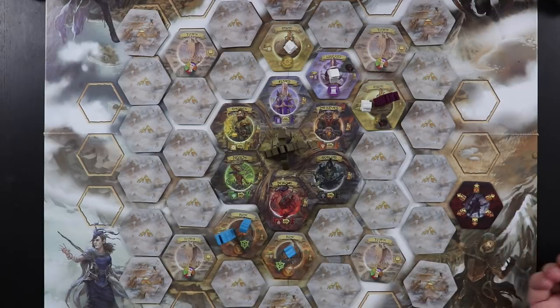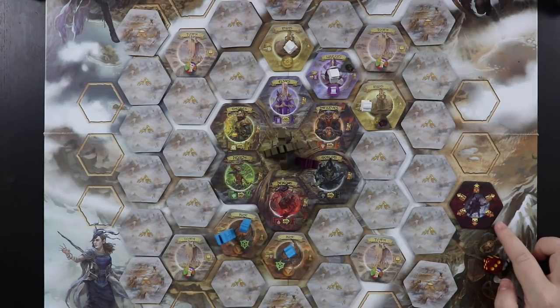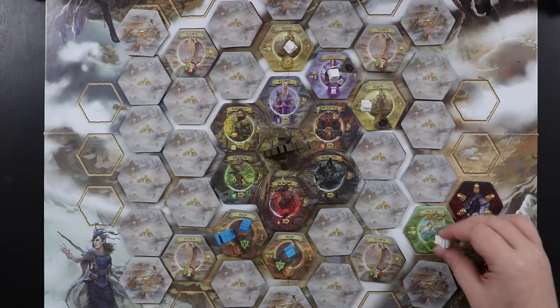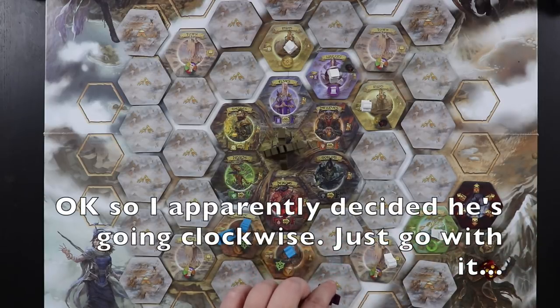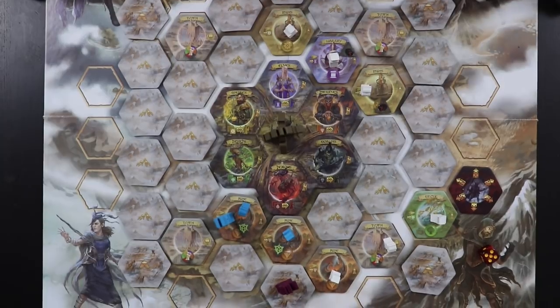Now it's the warlord's turn again. He was on the inner ring, so this time he's going to go to the outer ring in direction three. He comes out here to the outer ring, then we roll a five — he's going to go counterclockwise. He's going to spend one movement point and put down a follower, then two and put a follower on this town, three, four, and five onto this camp, but he actually cannot explore it because he doesn't have enough movement points left. So he's just going to hang out down here and we are going to make our move.